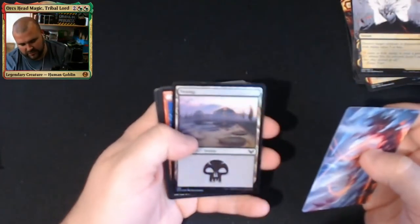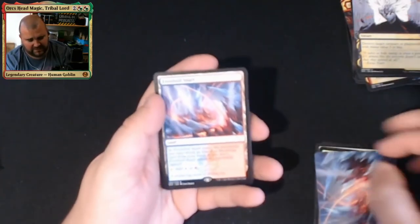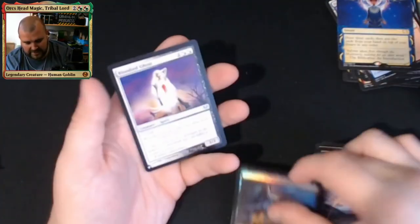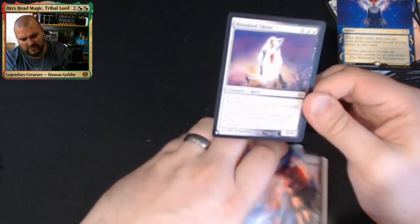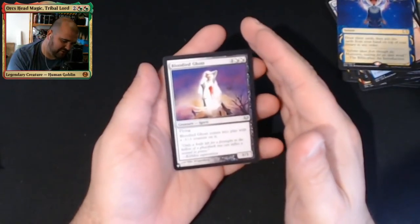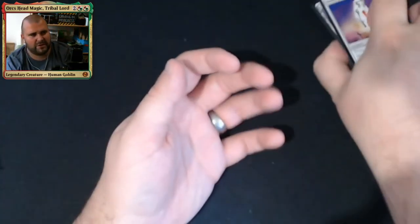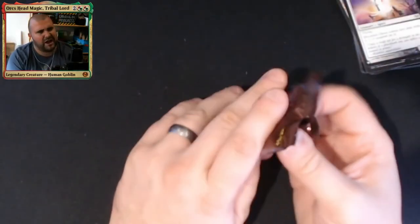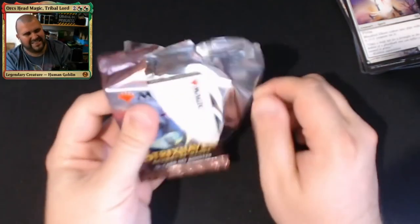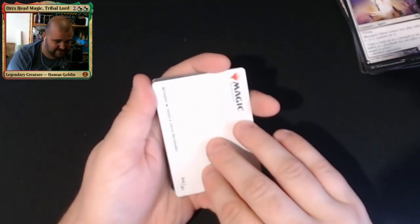Crossbows Now is the artwork card, foil Swamp. Test of Talents, Crossbows Now as a rare. Brainstorm as the Mystical Archive and foil Crushing Disappointment. And this card from Lorwyn — I'm sure this is Lorwyn — which is a 3/3 with flying for three mana, but it comes into play with a -1/-1 counter on it. You've got to get rid of that counter by cancelling it out with a +1/+1 counter using Guiding Voice as a good strategy — then you can give it two +1/+1 counters to make it a 5/5 flyer.